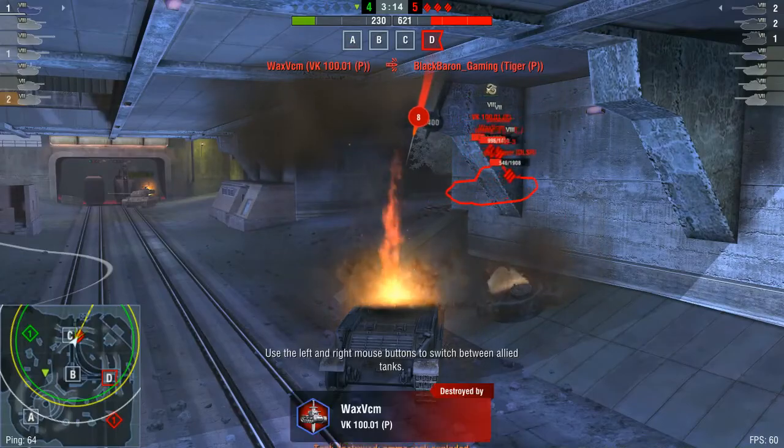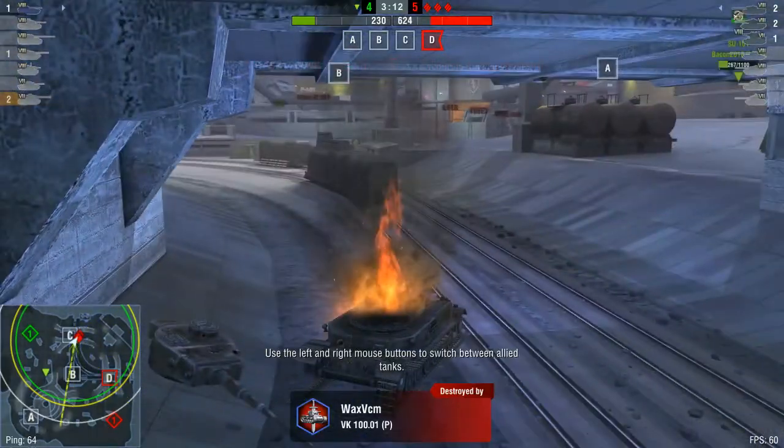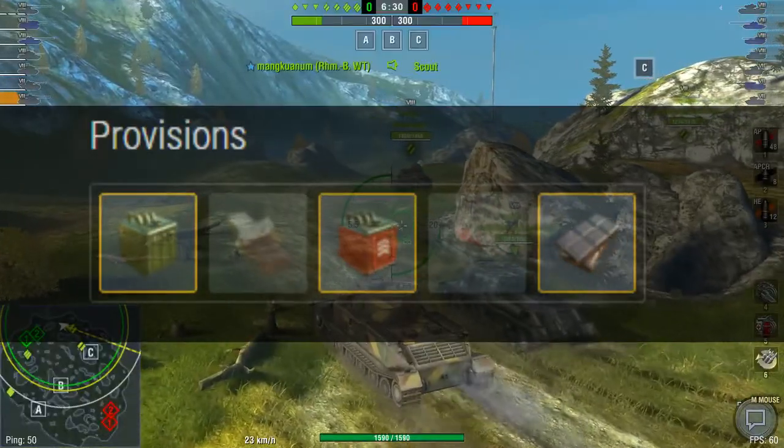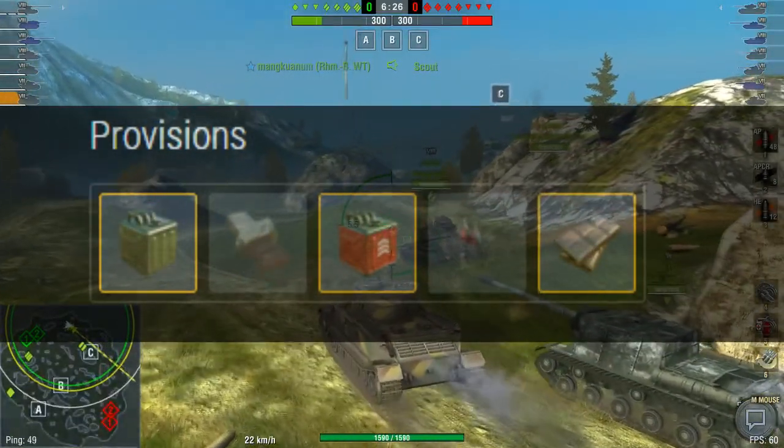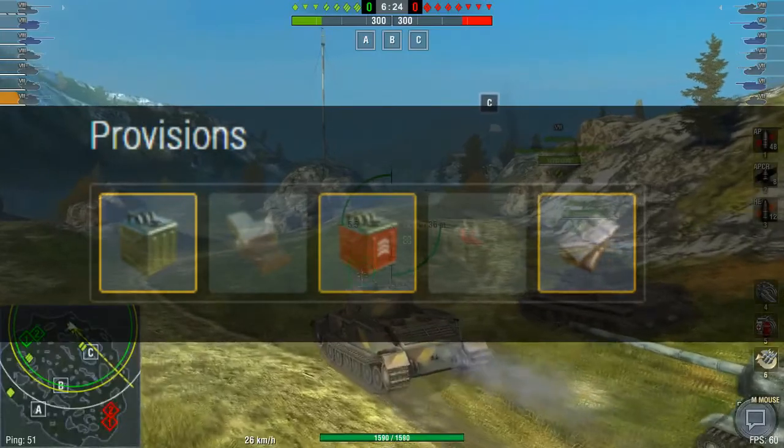This guide is to help your brain comprehend how to properly play Tiger P. For provisions, pick the chocolate and 2 fuel for extra speed, so you can at least reach your destination before World War 2 is over.